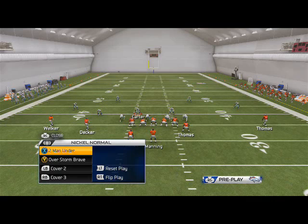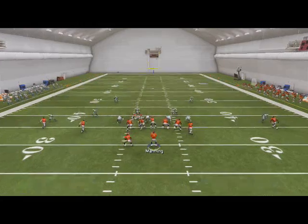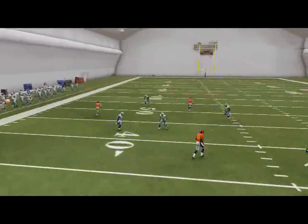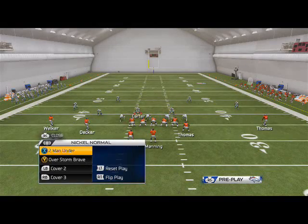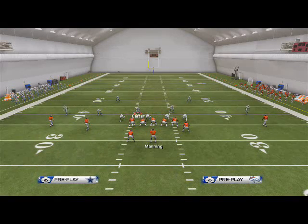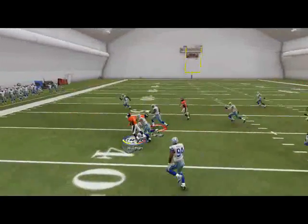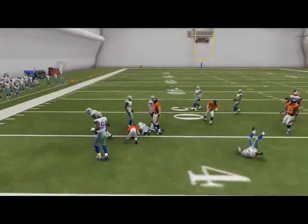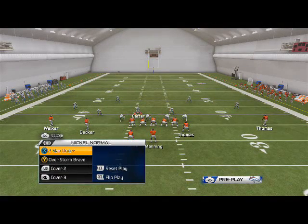Now let's look at this play against zone coverage, starting with cover two. What I really love about this running back route is it kills zone. You have to make sure you don't throw the ball until his icon lights up — that's something I've been learning a lot this year. Wait for the icon to light up, then I get the ball to Hillman and you see it gets into a really tender area of the zone. You may even be able to break a tackle with the run-after-catch system this season.